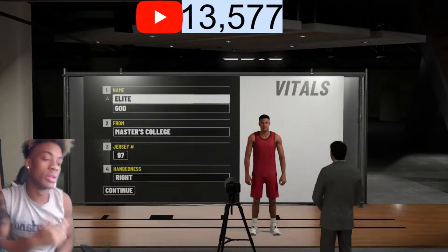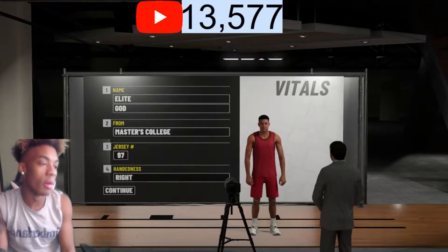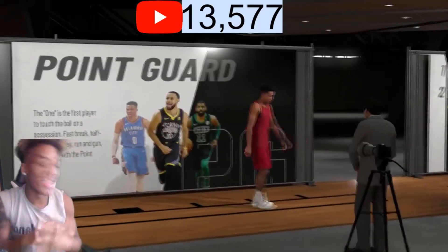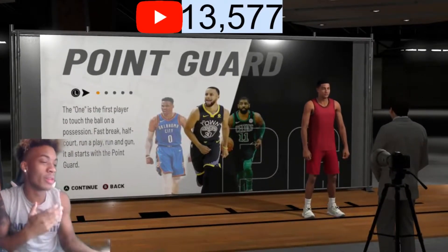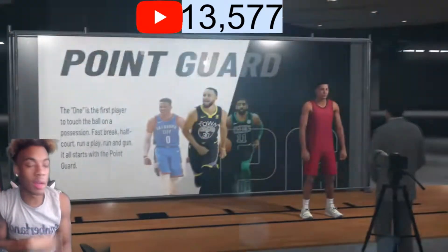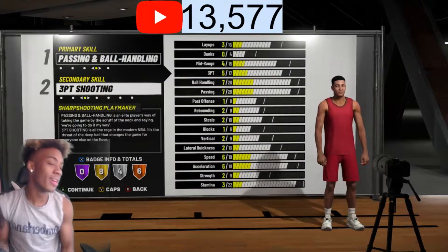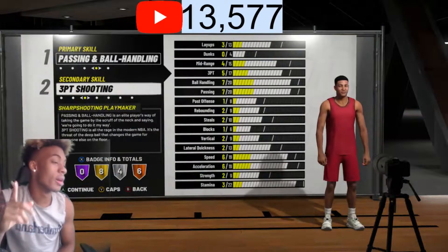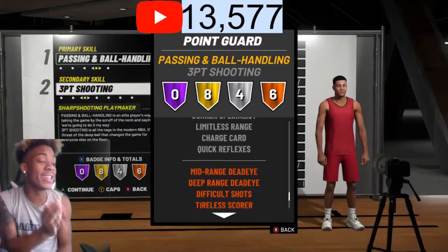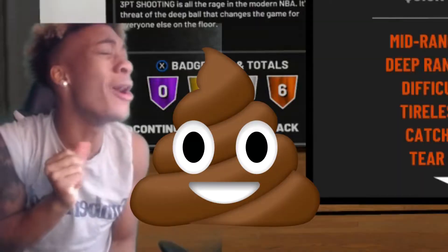Y'all see my videos, y'all see how open my build is. Make sure y'all leave a like and subscribe. I made my dude a shooting guard, and a lot of people ask why. I think the shooting guard got better badges than a point guard. If you look at a play sharp point guard, the max shooting badges is bronze — mid range dead eye, deep range dead eye, difficult shots, and catch and shoot, all only on bronze.